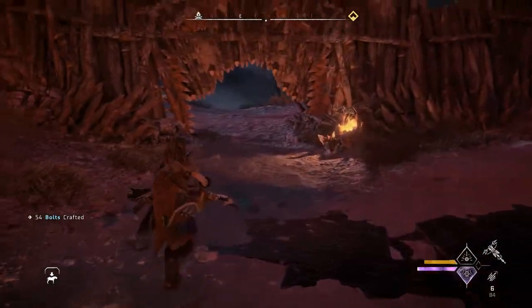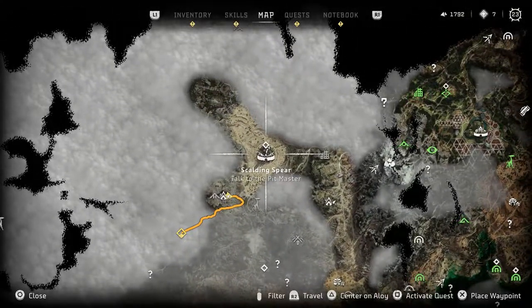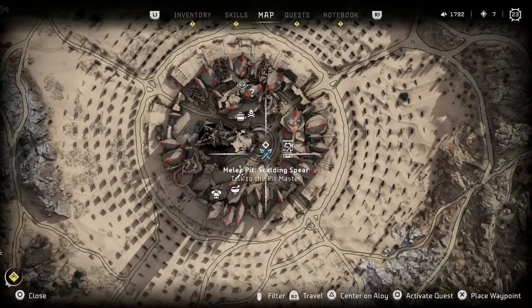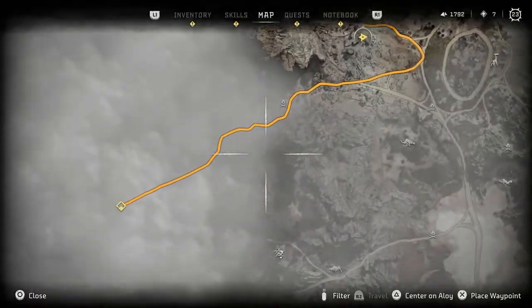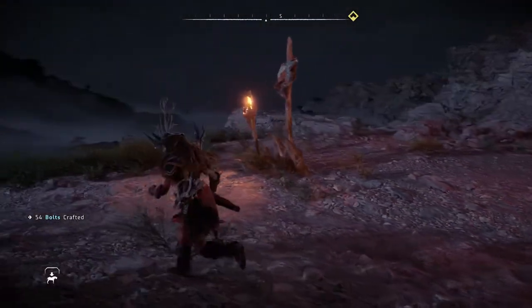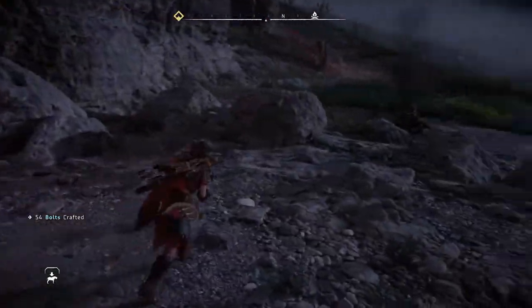Guys, that's going to be it for this episode of Horizon Forbidden West. Thank you very much for watching. Next episode, I think we'll go back to Scalding Spear — we're going to have to try to do the melee pit. I also want to do the machine strike there as well, and we have a couple other quests we can pick up while we're in the area before we head off to the broken sky. Thank you all so very much for watching — I will see you all in the next one.